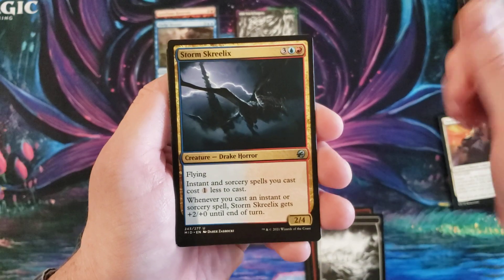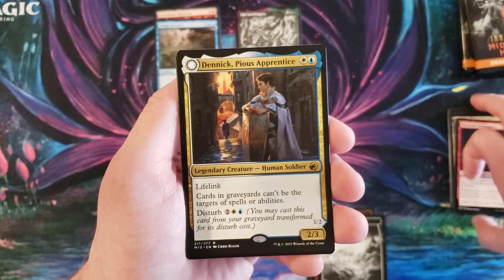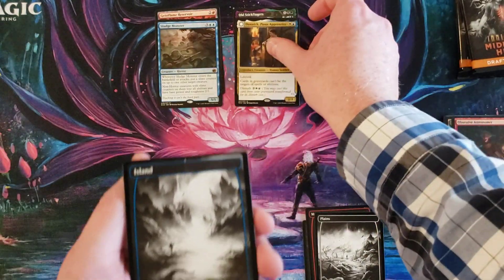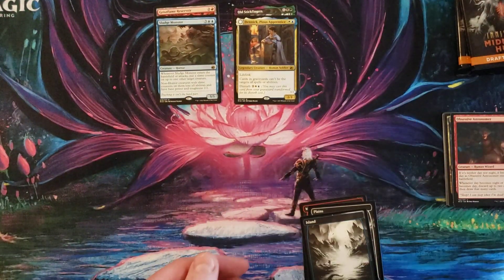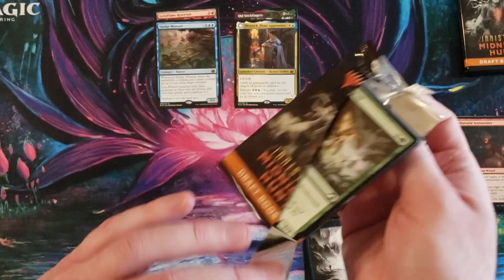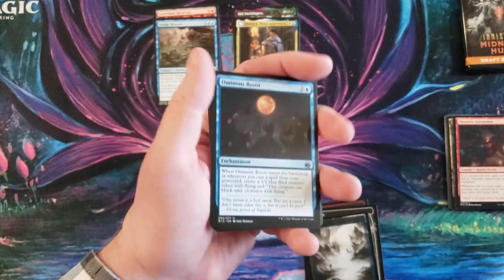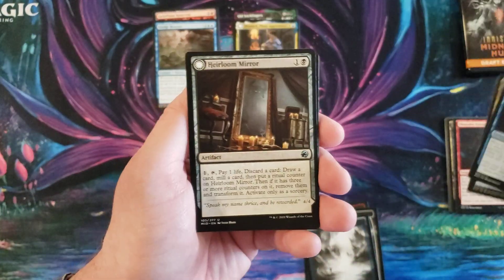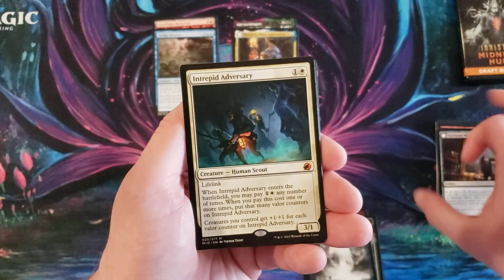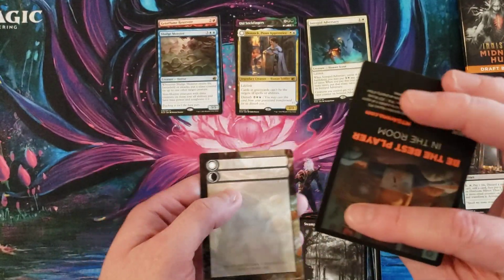Dual Craft Trainer, Storm Skrix, Denic Pious Apprentice — which looks like a pretty cool card — and Denic Pious Apparition. What cards is everybody excited about in this set? Intrepid Adversary — I think the adversaries are really neat — so that's our first mythic of the group here.